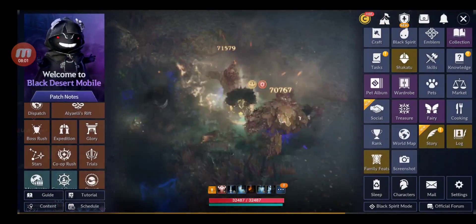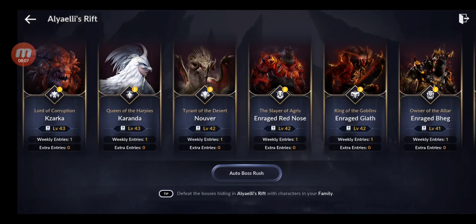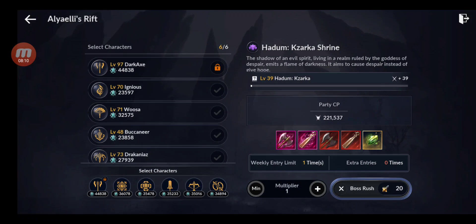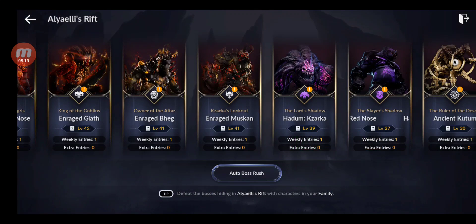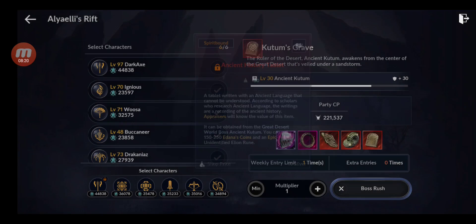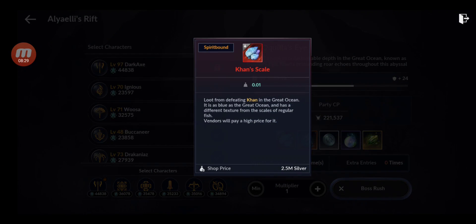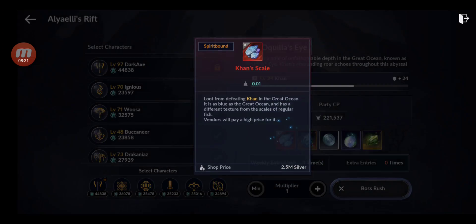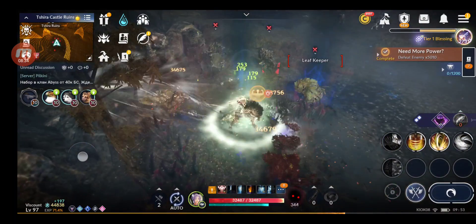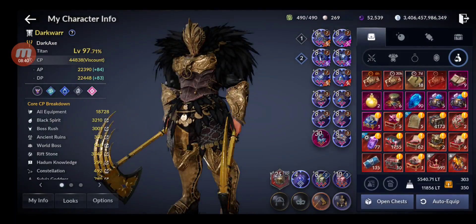Another way is farming the weekly bosses — do all the bosses, including the Ali Rift. They give all different types of rewards and some can give you silver directly. For example, one item sells for 125 million — the scales. Let me open some of these boss chests now.